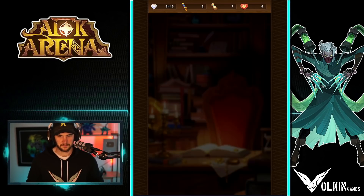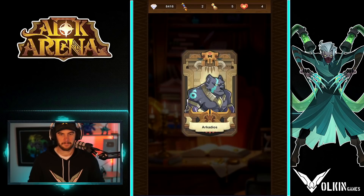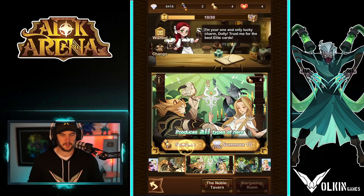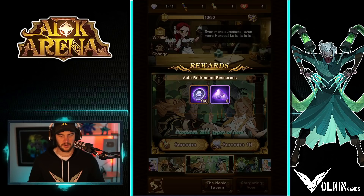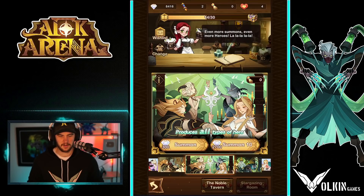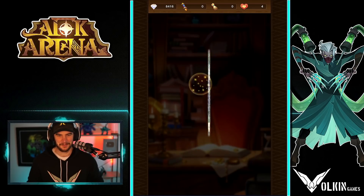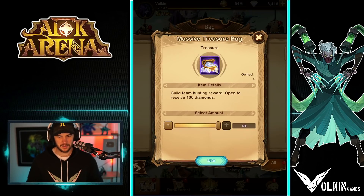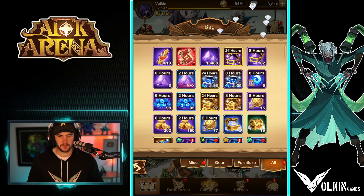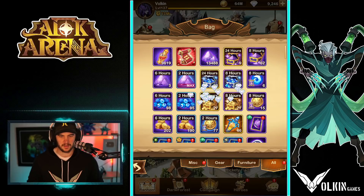Let's go ahead and throw these singles in — eight singles. Maybe get lucky. We went to a single on the 30. I don't like guaranteed singles. Get one here — nothing. Those two are really annoying me so we're just going to summon them, just got to get rid of them. We got some diamonds. I reckon I could get to a second stargaze temple so that we could try a bit harder for our Lucretia. Yeah, we can definitely do that.